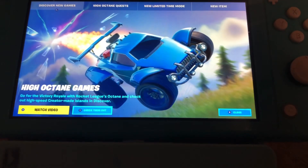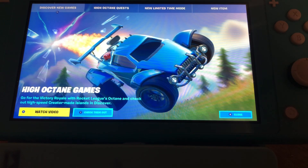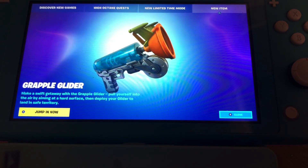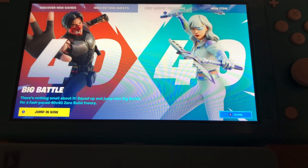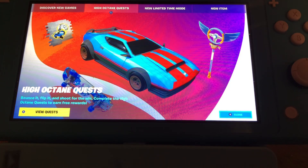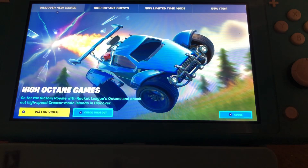We have the High Octane Quest — let me show you guys right now. Here we are in the news tab. You can see the brand new Grappler Glider, looks kind of weird. There's the brand new 40v40, also called the Big Battle. High Octane Quest — I'll do a separate video on how you guys can get these and what to do. And of course, there's a video to watch — let's watch it.